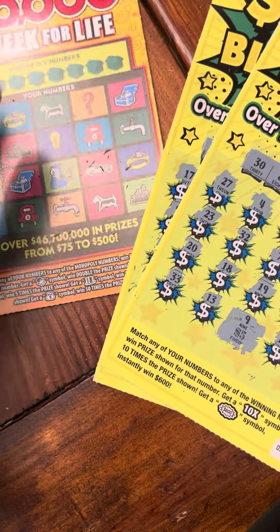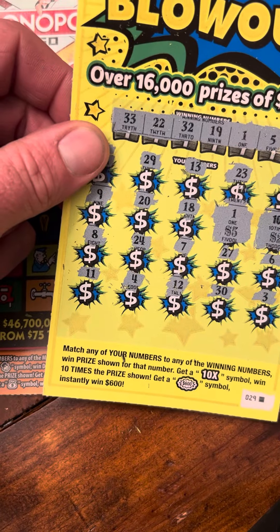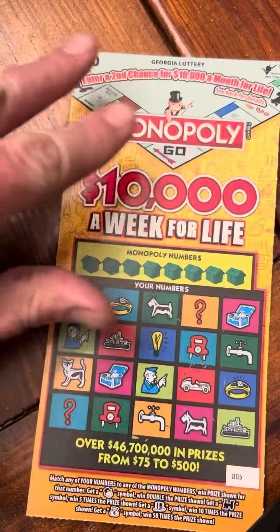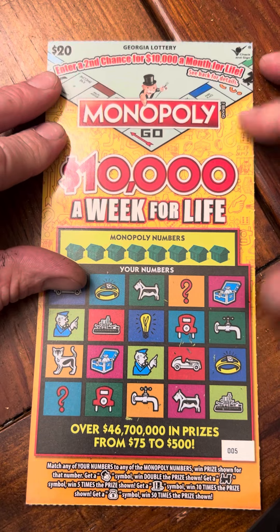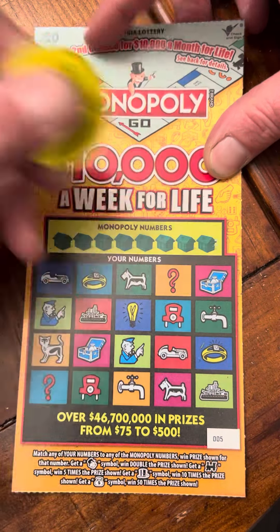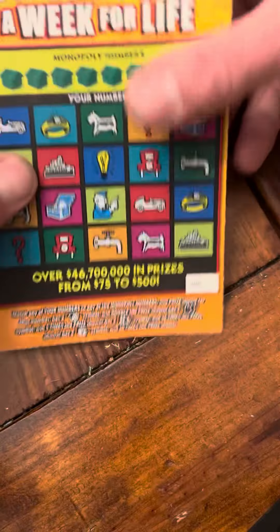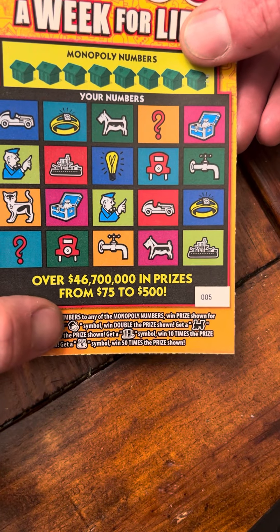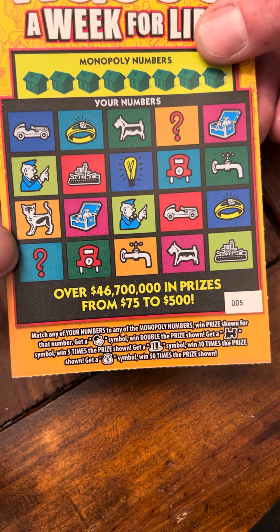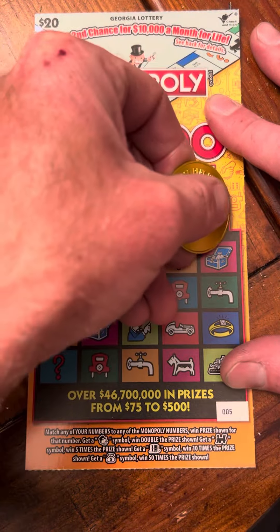We still have one ticket left to go and we're already in the profit zone — we got $45 back so far. Can we go and make it a perfect session, going back to back to back? Old Monopoly — real quick, odds on this one are one in 3.08. Looking to find Mr. Monopoly for double the prize, the train gets you five times, the hat is 10 times, and the money bag is 50 times. Let's see if we can make this a perfect session.